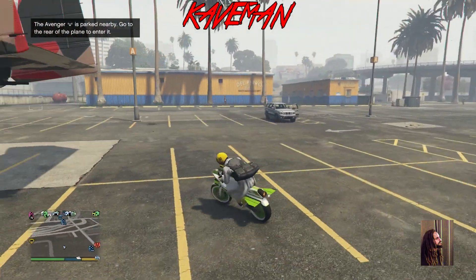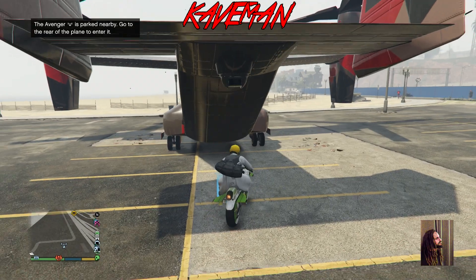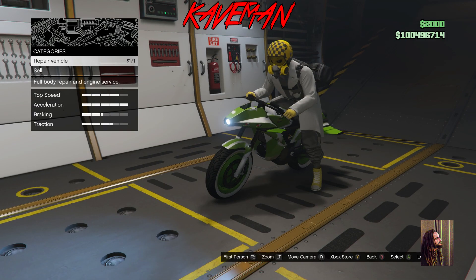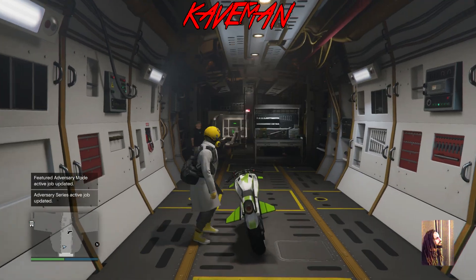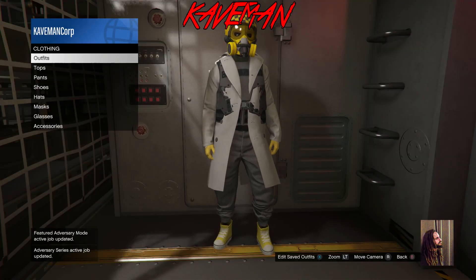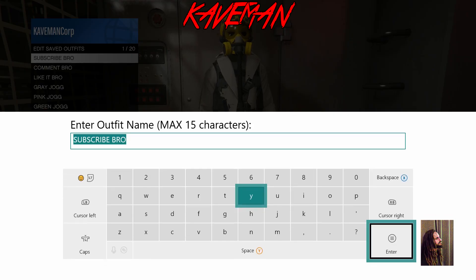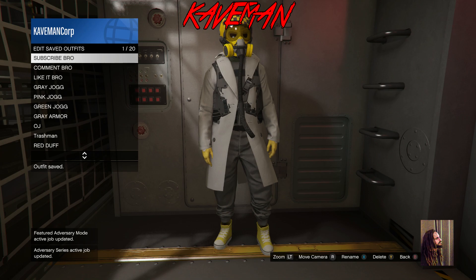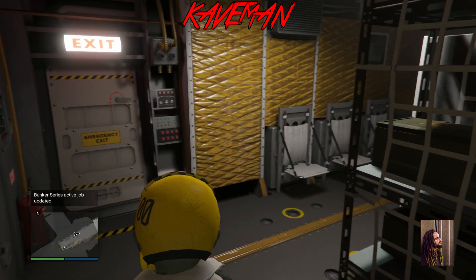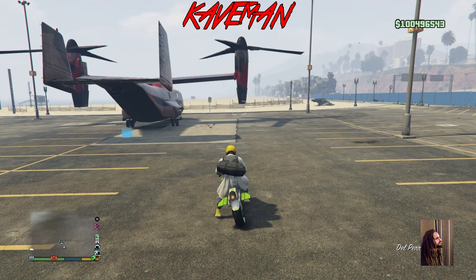To save this outfit, you can't just walk into a building because it'll take off the helmet. The only way to save it is with an Avenger — drive into the back of the Avenger with your Oppressor so everything stays together. Once you're inside, exit the vehicle and run fast to where you can save your outfit before the helmet comes off. Once you save it there, the helmet stays on, the hose is still there, and everything's good. You can't save the full outfit with the duffel bag any other way.